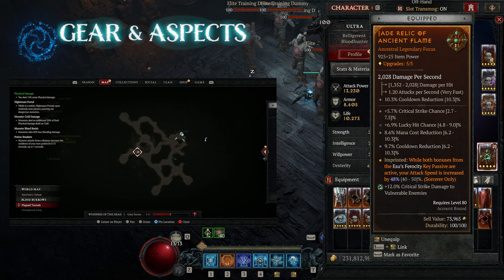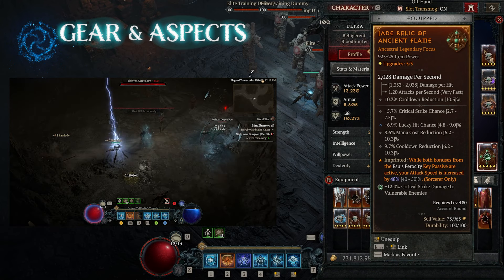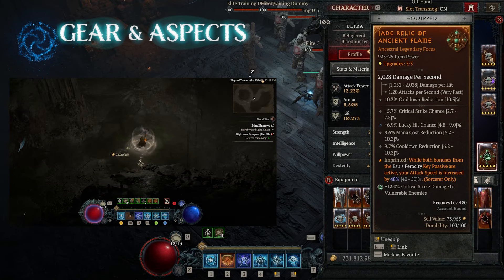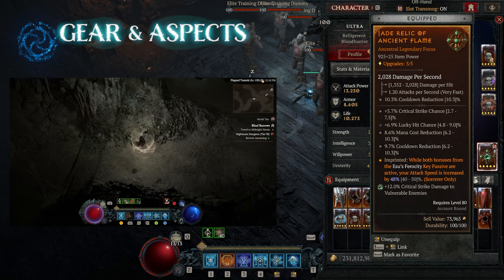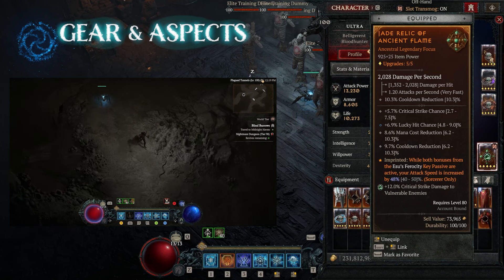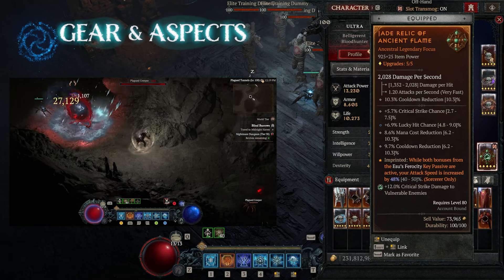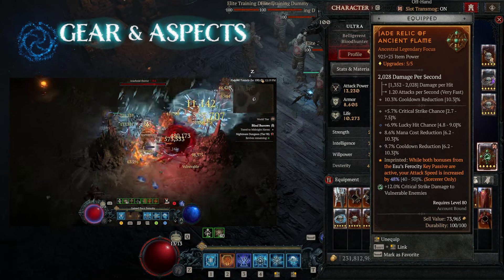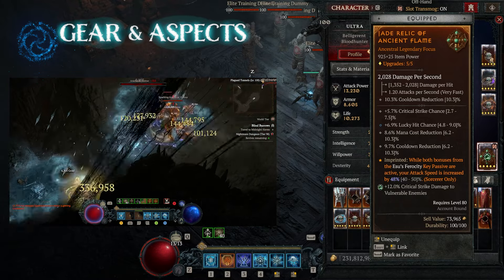Stats you're looking for on your focus are plus critical strike chance, lucky hit, mana cost, and cooldown. The aspect you want to put here is Ancient Flame — as we activate our Isu's Ferocity Key Passive, we're increasing our attack speed by up to 50%. A link to the full build is included in the description, which covers the entire skill tree.